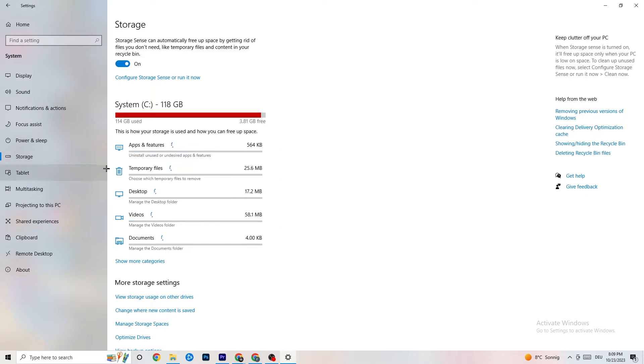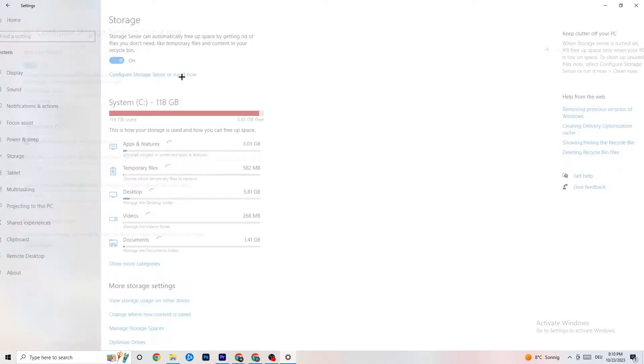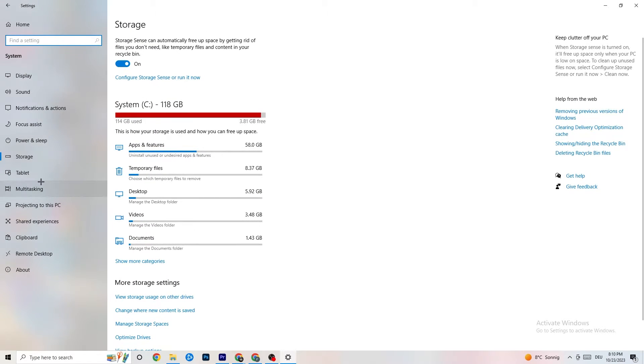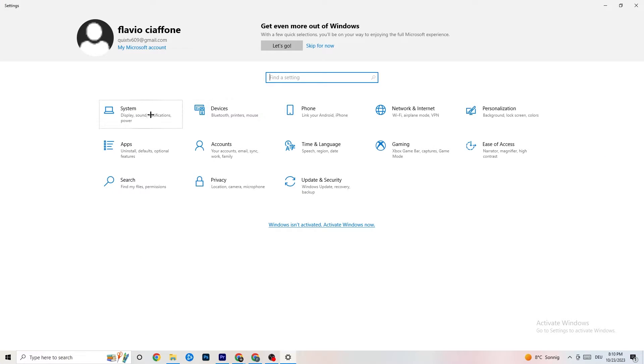Go to Storage in Settings, click 'Configure Storage Sense,' and run it now. Click 'Clean Now' — it takes a little while but it will clean every single trash file currently on your PC. Then go back.